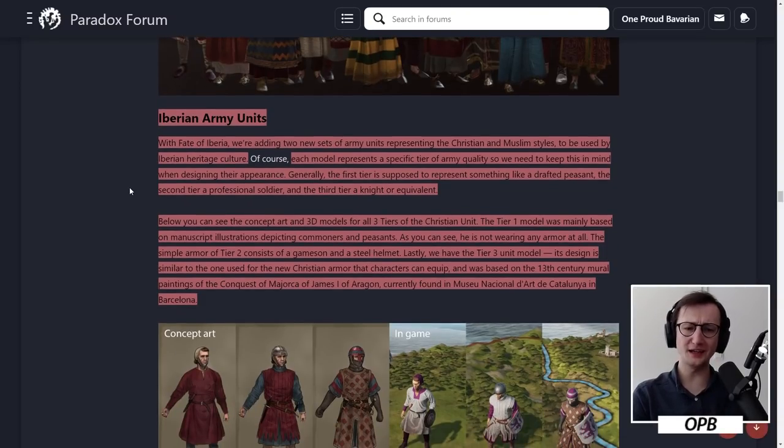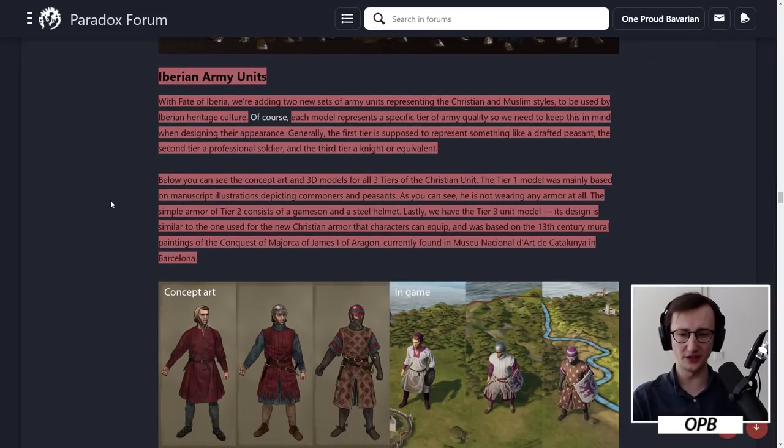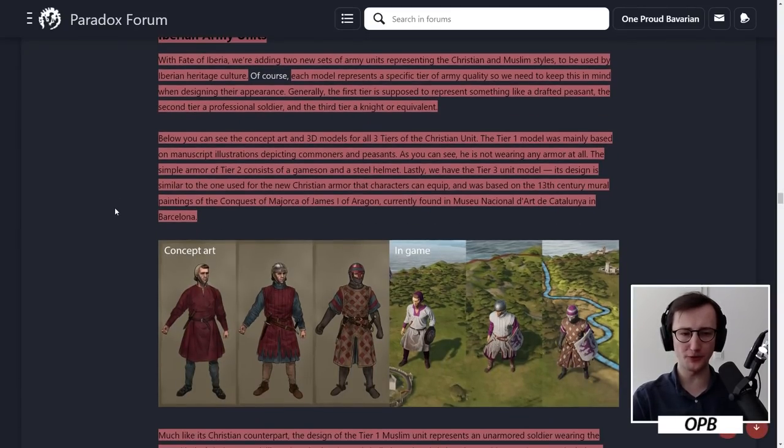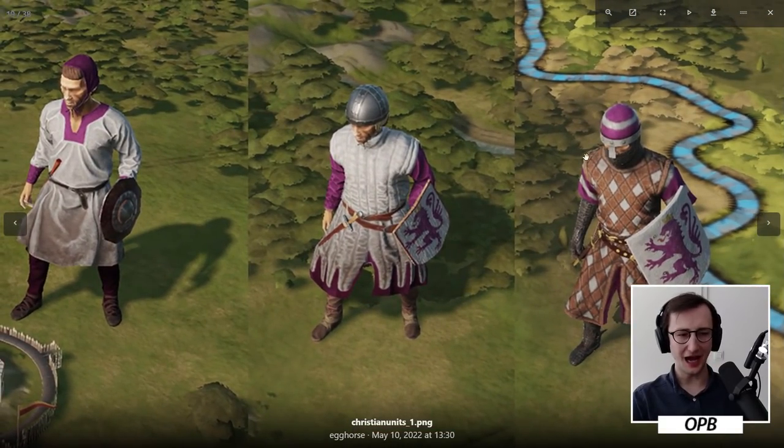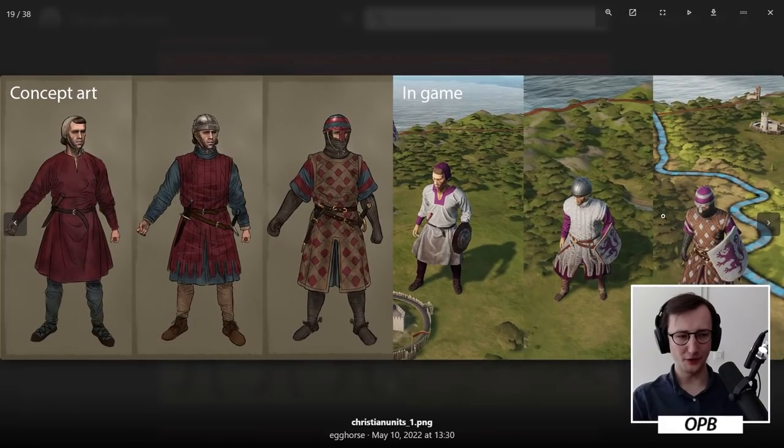Iberian army units. With Fate of Iberia, we're adding two new sets of army units representing the Christian and Muslim styles to be used by Iberian heritage cultures. Each model represents a specific tier of army quality. The first tier represents something like a drafted peasant, the second tier a professional soldier, and the third tier a knight or equivalent. The tier 1 model was mainly based on manuscript illustrations depicting commoners and peasants — he's not wearing any armor at all. The simple armor of tier 2 consists of a gambeson and a steel helmet. The tier 3 design is similar to the new Christian armor that characters can equip.